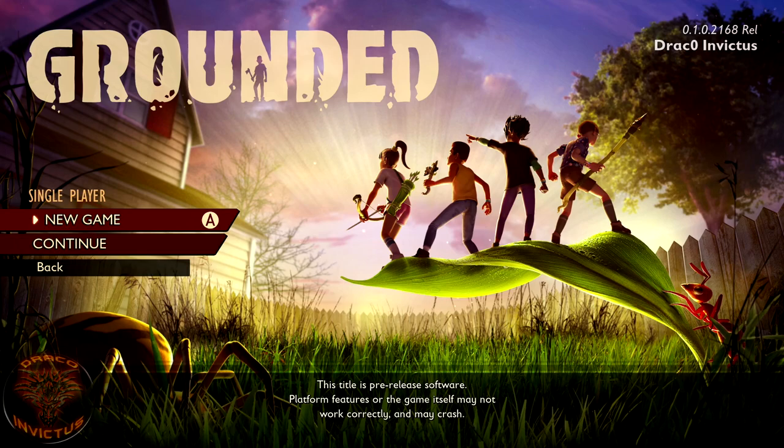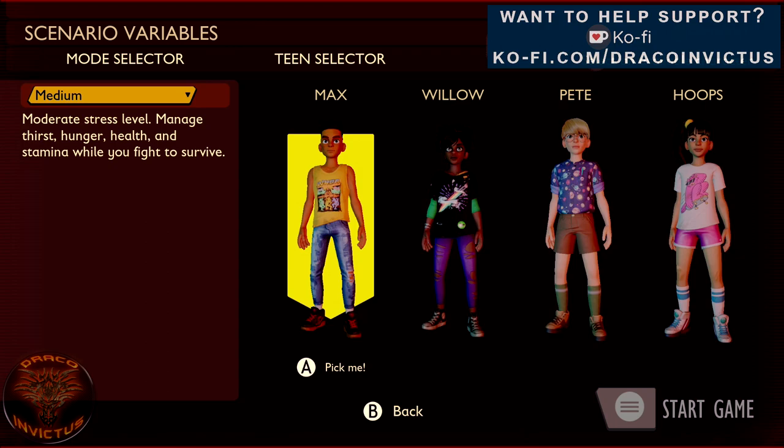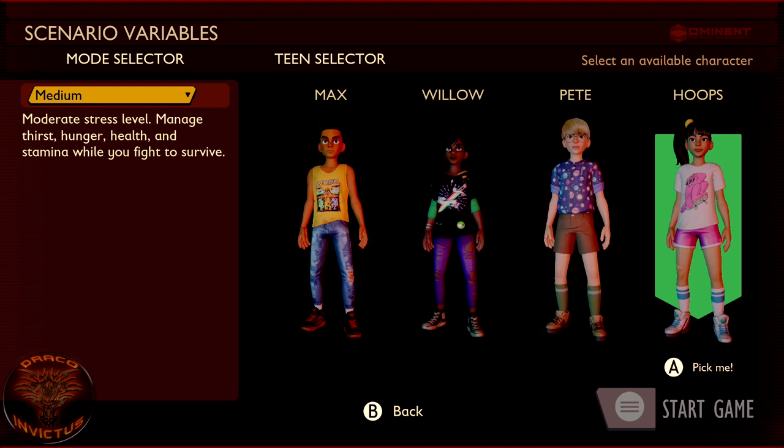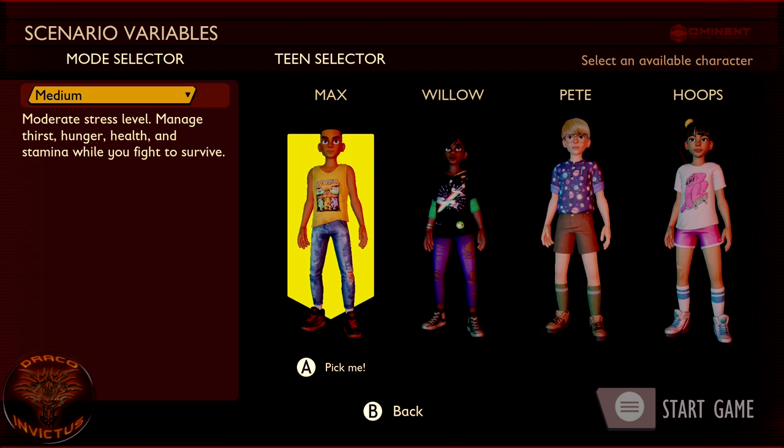I have played a couple hours of the survival mode of this and I really dig it. I will be doing a live stream of the survival play — some of my friends will be jumping in and out. You can pick any one of these characters. They don't have any stats that make them different, so just pick for personality. The two that I really enjoy are Max and Hoops, and they each have their own distinct personality when they talk, because they do kind of talk to themselves as you're playing the game.